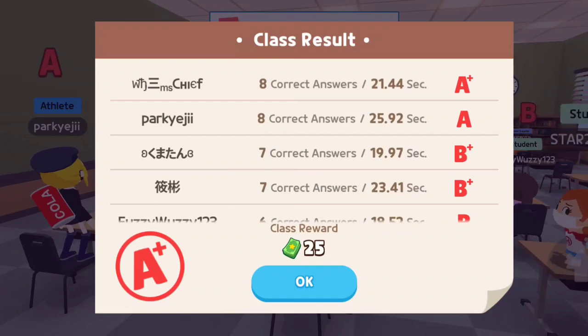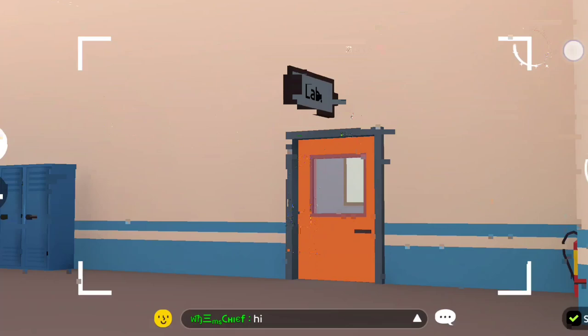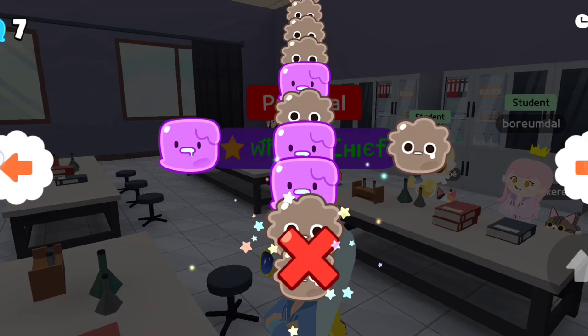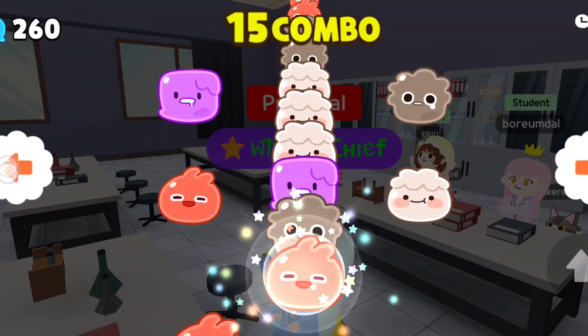Our next room is the laboratory, or the lab room. Here you have one class, which is biology. In biology class you must divide the cell using the left and the right button. The rules are easy but it does get harder because there will be more different types of cells. To get an A+ in this class you have to divide at least 250 cells before the timer runs out.